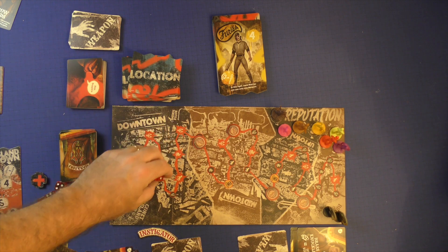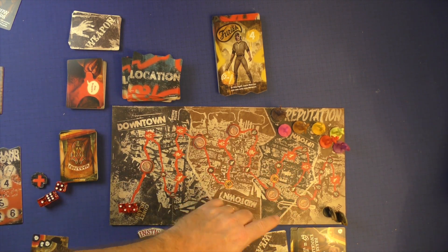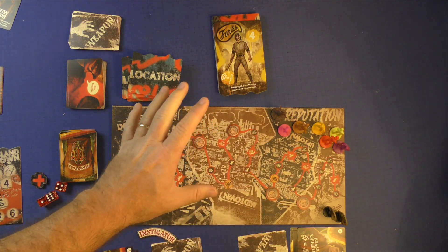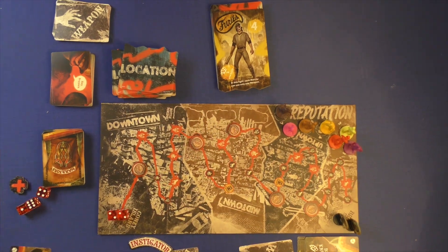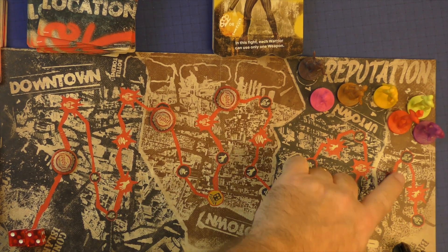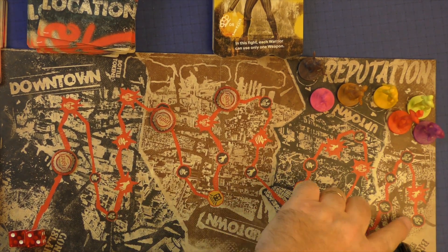That's how fights occur. The second part of the game is the city phase, where you move down a track. You can move as far as you want, but once you skip something you cannot go back and do it.